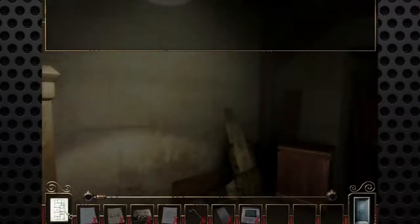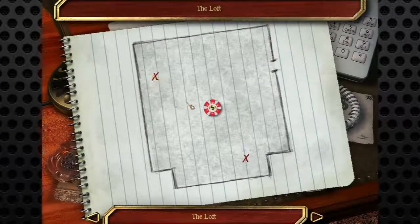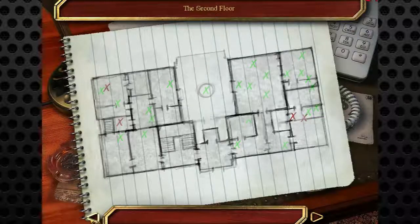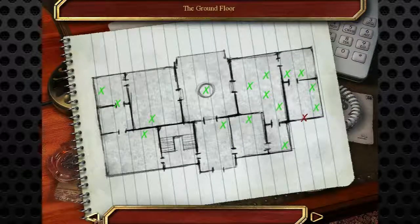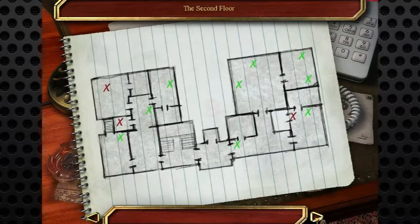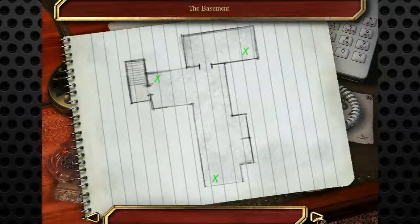Let's see where we stand. On our map, we've got the two safes up in the loft, which we discovered last episode. We have one, two, three on the second floor, and one on the ground floor. So that's four, five, six — there's six safes to crack.